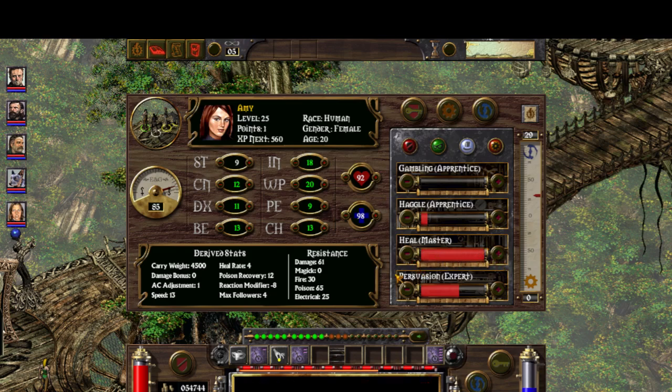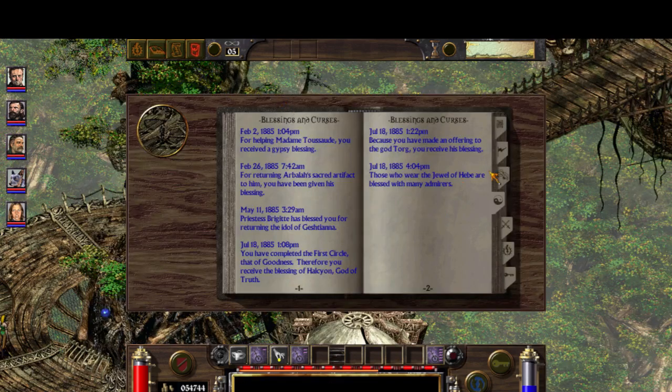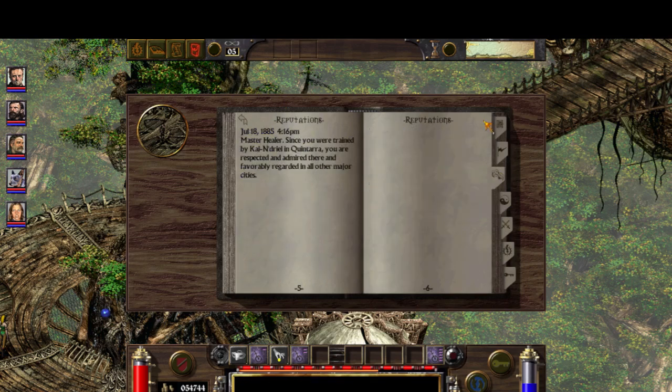You add 1 point here and now take 5 points from here. Heal master with 0 points invested. You also have special reputation for being master healer - master healer. Since you were trained by Carl and Riel in Pintara, you are respected.